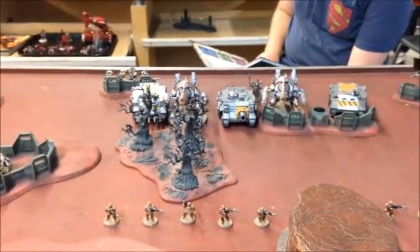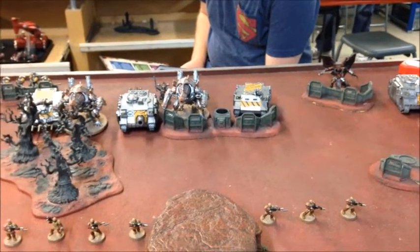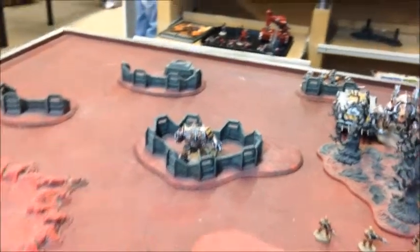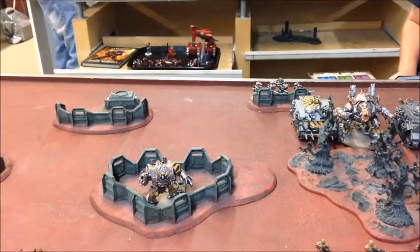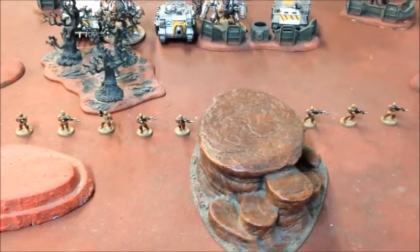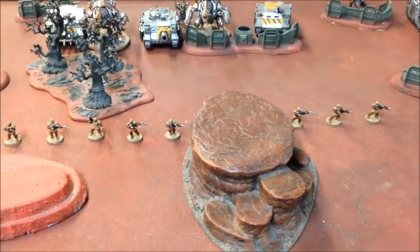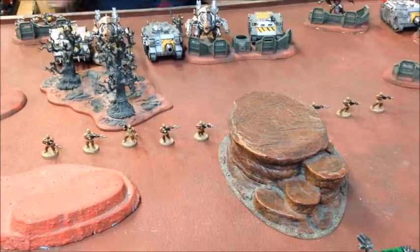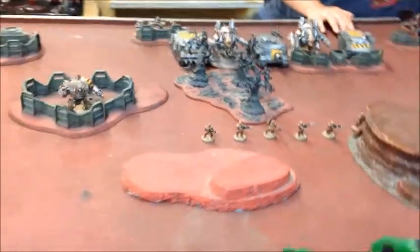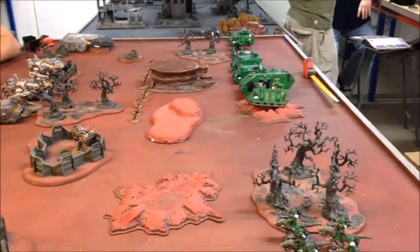Sam has kind of mirrored me — I was hoping for more of a refused-flank tactic but he's blockaded one side of the board with his tanks and monsters. The Hellbrute is off to the side and the Havocs are right at the back. His Obliterators, like my Terminators, are in deep strike reserve. He's pushed his cultists right forward to slow me down. There's no seized initiative in this mission — Salamanders get to go first automatically.